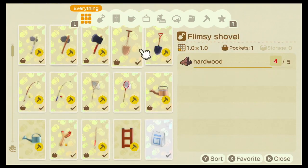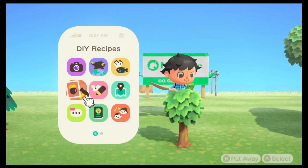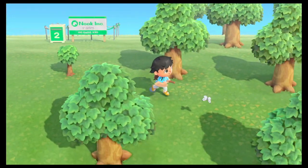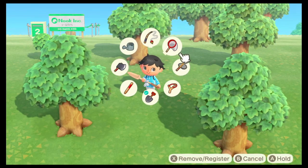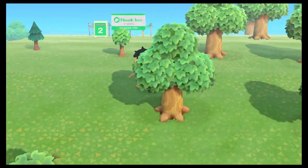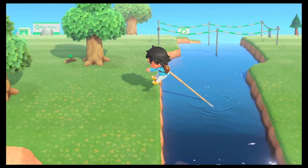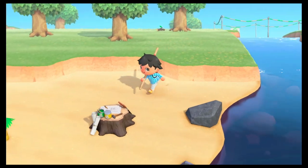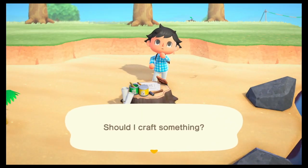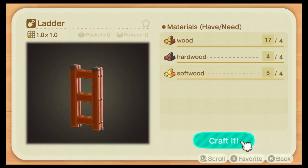The ladder — let me check if it's renewable or if I need to make multiple ladders. Let me run over to this DIY bench I have here. That's why it's important to have multiple benches around, or you'd have to run all the way back. Let me build this quickly — I didn't know we were going to get this now.